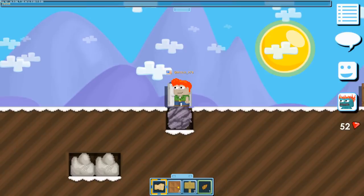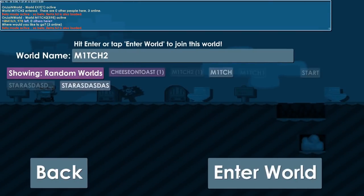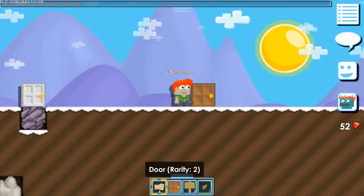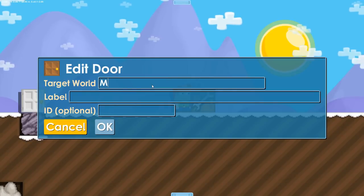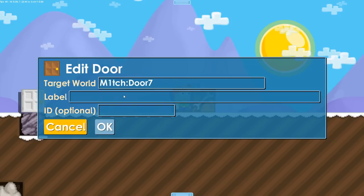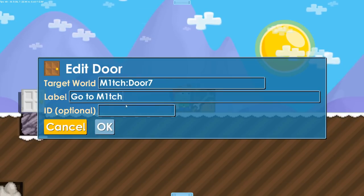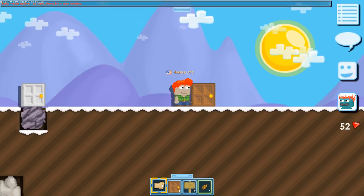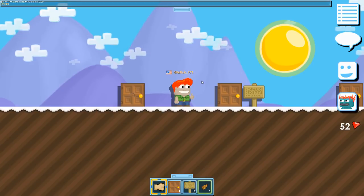Now go to the second world, build the door, wrench it, and follow the same process — but this time put the details of the door in our first world and the ID we put before. If you enter the door, you should be transferred to the first world and vice versa. See you!